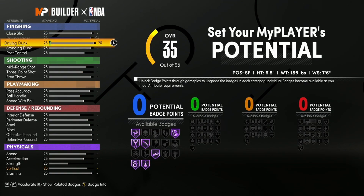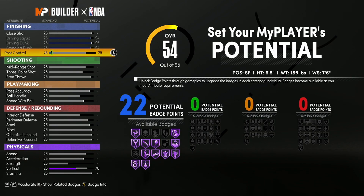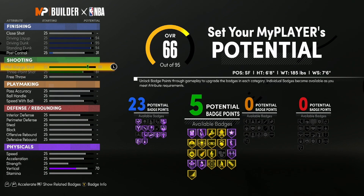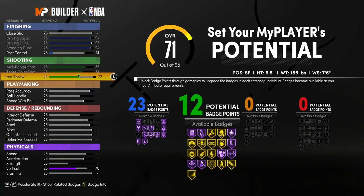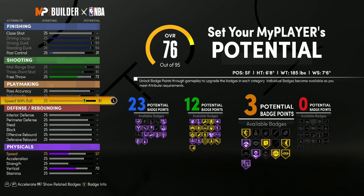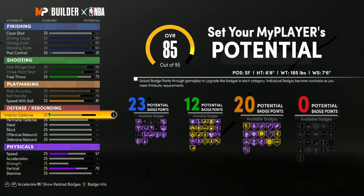Here we're gonna max out all of these categories and put this up to 23. For the shooting, we're gonna max out both ratings and this is gonna go to a 72 — so we have 12 shooting. For those that make builds a lot, you know how taxing it is to get shooting attributes out of a build while having a super well-rounded build. Put this down to 81, max this out to 92, so we got 20 playmaking.